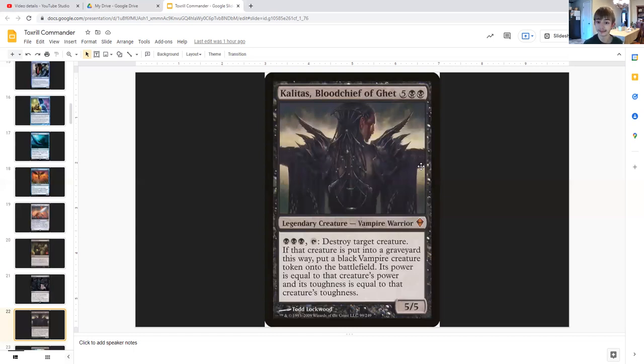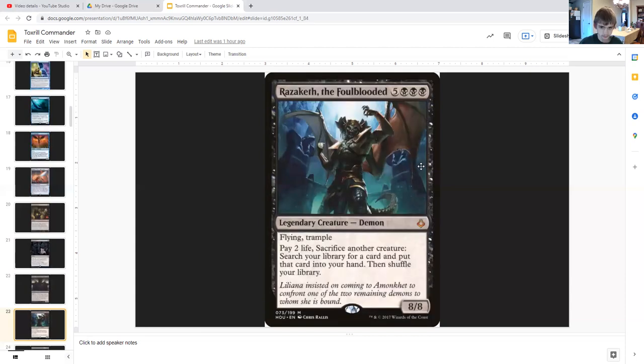Kalitas, Bloodchief of Ghet is a 5/5 legendary vampire warrior for five generic and double black. For triple black you can tap it and destroy target creature — if that creature would die this way, put a black vampire creature token onto the battlefield whose power equals that creature's power and toughness equals that creature's toughness.